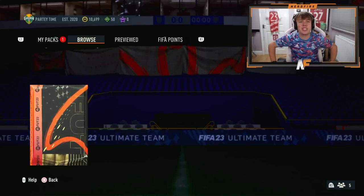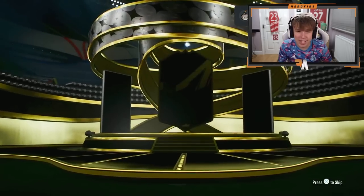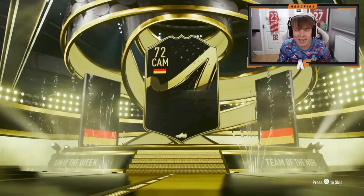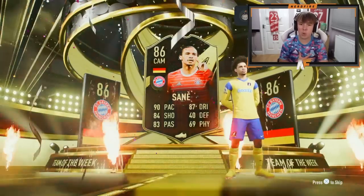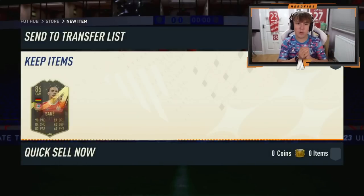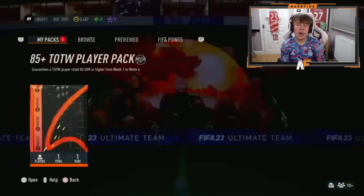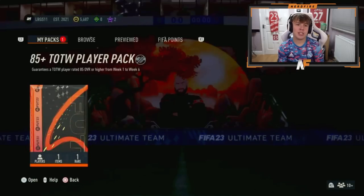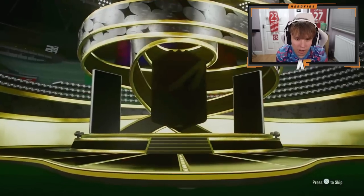Shoutout to Hayden. 85 plus Team of the Week player pack number six - let's see a big one like Haaland or Mbappe. Germany CAM... it's going to be Sane again. I actually quite like him - I use him on my Road to Glory off the bench as a left center forward in the 4-3-2-1. Not the worst, but on my account it was bad because he was a duplicate.